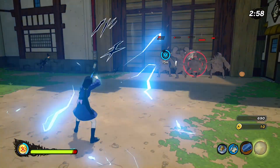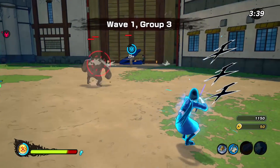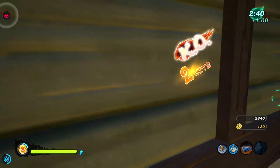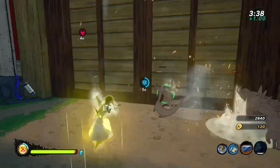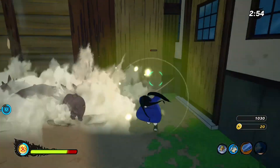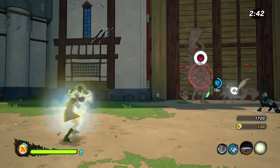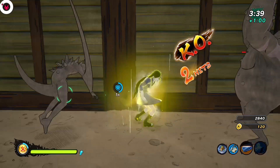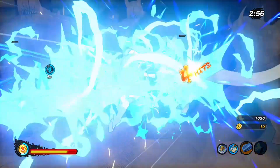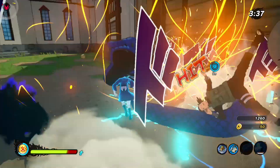Now we move on to Lightning Style Lariat, a very popular jutsu. This move has decent tracking and does pretty good damage. But most importantly, it has super armor — meaning you can't be knocked out of the move once you start it. Lariat has super armor as soon as you activate it, so you can use it to escape bad situations as well as to attack. Even after the recent nerf, people still tend to spam this move. While it is pretty good, you can punish the person using it by blocking and then attacking right after. Still, that one negative doesn't stop it from being a top tier move. Lightning Style Lariat easily gets an A rating.